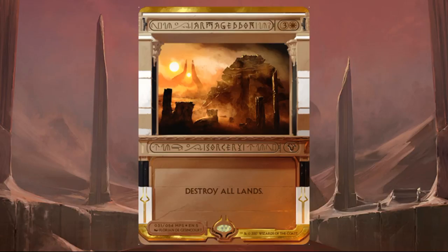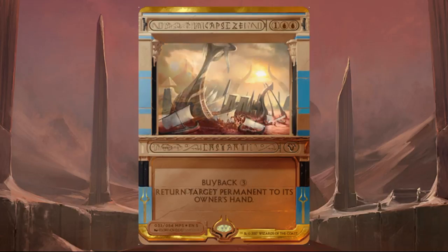Armageddon — one of the first cards ever printed back in Alpha, Beta, and Unlimited. Very powerful. If you get this in a sealed pool, think about how you can get ahead quickly and then wipe all the lands. Capsize doesn't look like much, but it costs three to return target permanent to its owner's hand — that's anything, including their lands. It's also an instant with a buyback of three, meaning if you pay the extra three when you cast it, it goes back to your hand. With six mana, you can bounce something every single turn, putting your opponent back on defense.